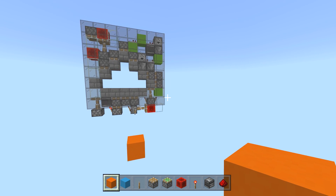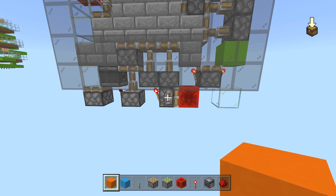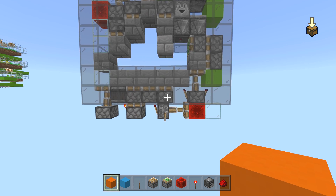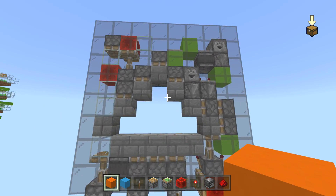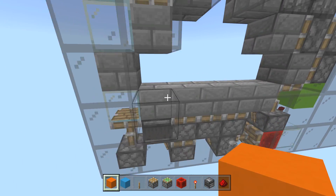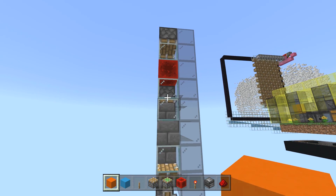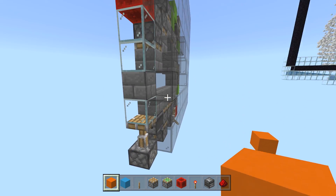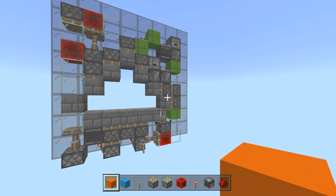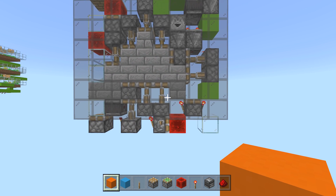Hey there guys, Skippy here for Skippy Six Gaming, coming to you with a super cool, super awesome triangle door. It is three tall and it is five thick. I went to make this video and I was like it's five wide, but it's actually one wide. You can see here it all comes in one thin little pattern — this is just glass to make it look better. You can see it has a smooth little circuit, super tiny.